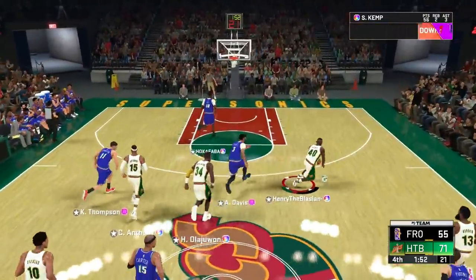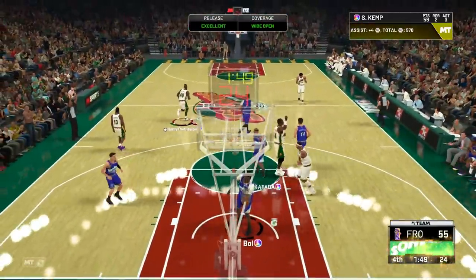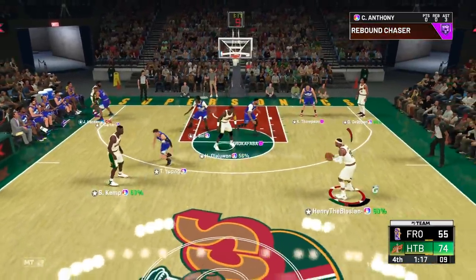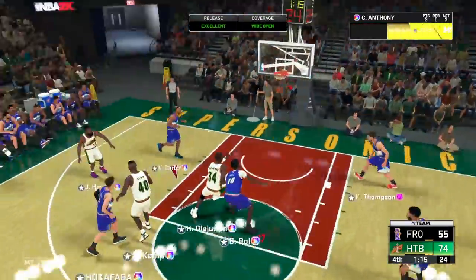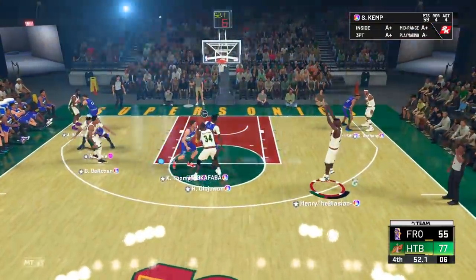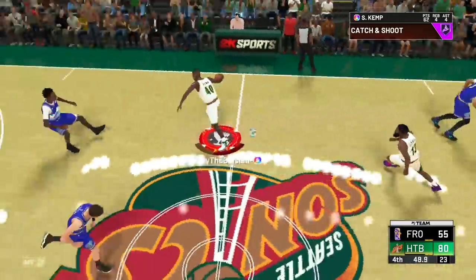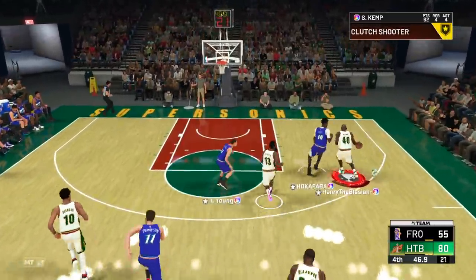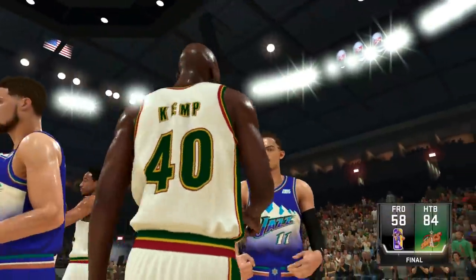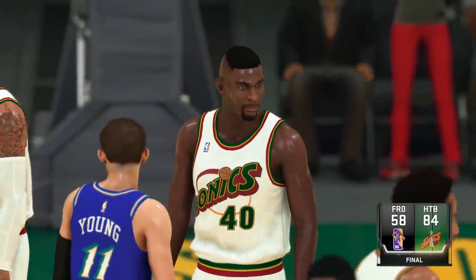Nice steal. Let's go back to Kemp — stop and pop, green. But it is inconsistent for me. Get in the post — swing it, green. I'm probably shooting one of the worst three-point percentages I ever have in a gameplay. I really just want to figure this jumper out. Go crazy Kemp, get in the post — we got that fadeaway that creates mad distance, and that's a bucket. We ended up winning this game 84 to 58 — a pretty dominant performance by Sean Kemp and the crew.